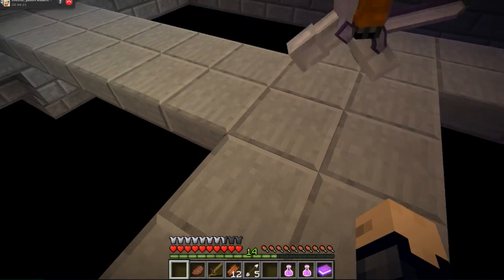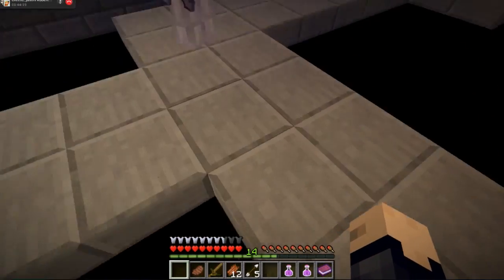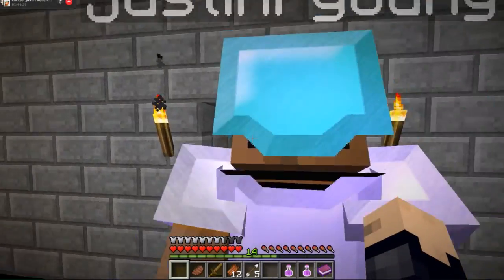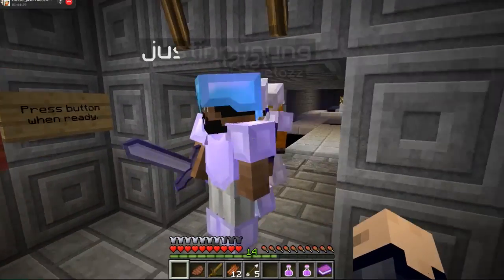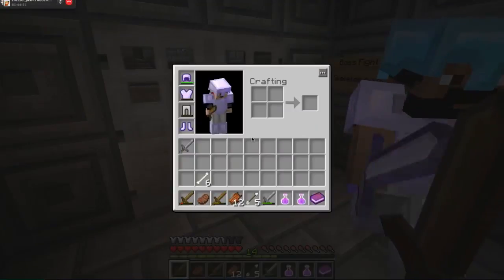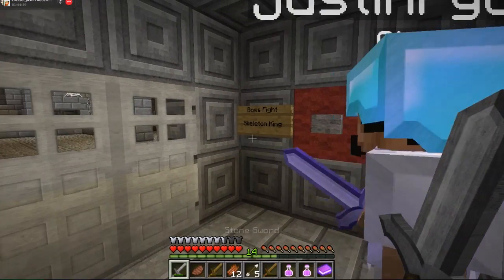Oh shit, did you grab that, Cheeto? Because I think I might have just thrown that off the edge. You didn't get it. Crap. I just threw my sword off the edge. Does anyone have an extra sword? Press button when ready — boss fight — Skeleton King. Cool. Let's do it, y'all ready? Yeah. Chad, you got a sword? Yeah, I got a stone sword. I'm good to go.